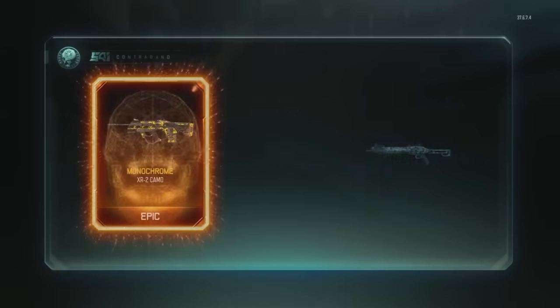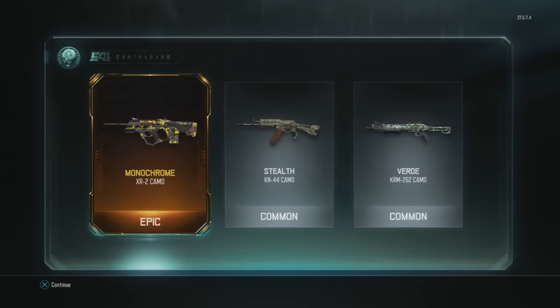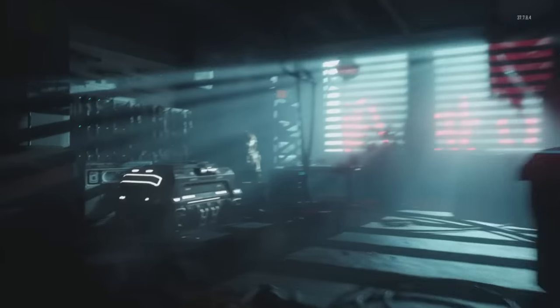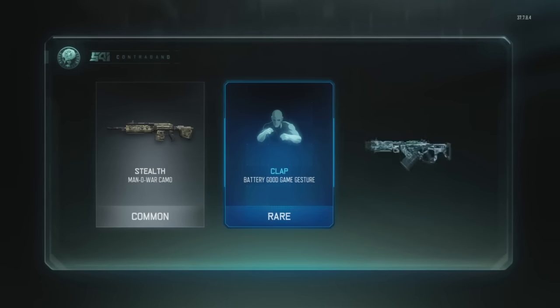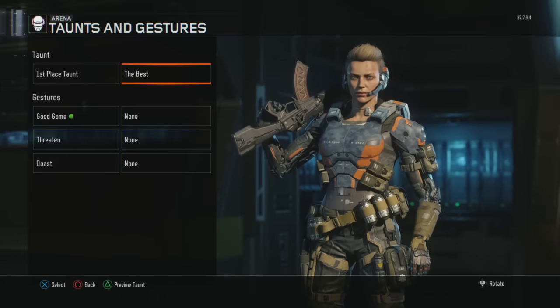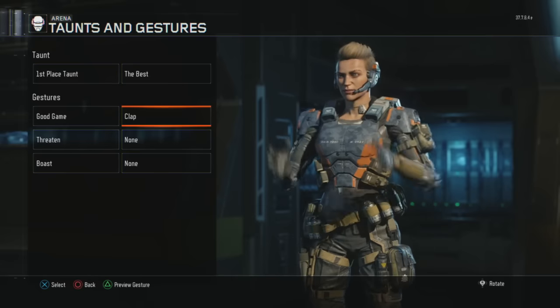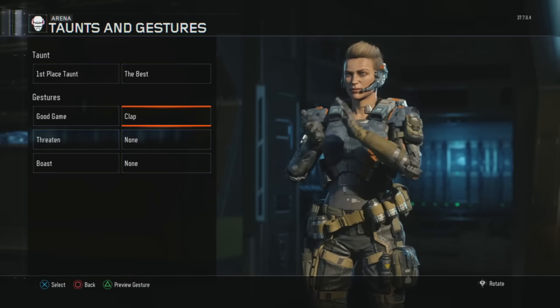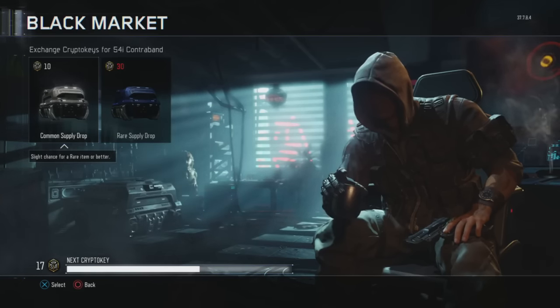I've been opening Supply Drops recently and in this video I open up 11 of them and I've gotten some pretty sick camos. It got me thinking — what are the sickest camos you guys have seen? We'll obviously compare the ones in Call of Duty to Counter-Strike, but what have you seen in Black Ops 3 so far that's already in the game — not user-made — one that you've unlocked from a Supply Drop?